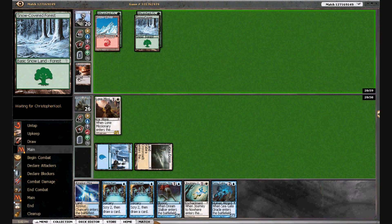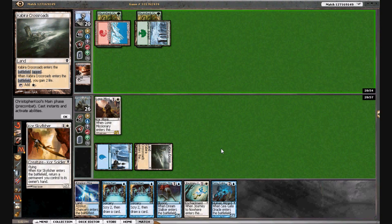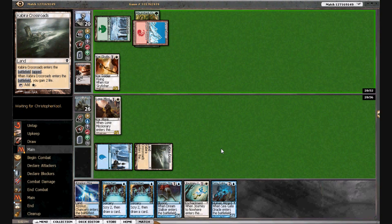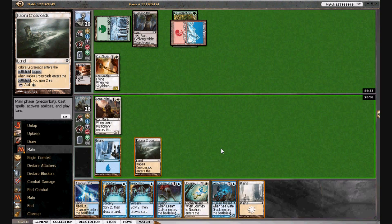There's a Court Sky Fisher — I don't think I'm interested in bouncing yet. Does he have a third land? He's got a threat down and we don't have anything we can do about it other than Journey, but I don't think we need to use it just yet. I don't think we need to Stalker away the Missionary either, though we can if we want.